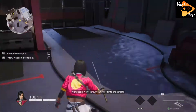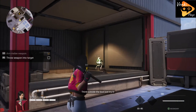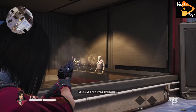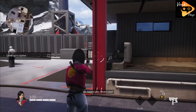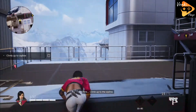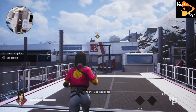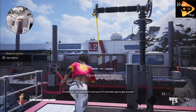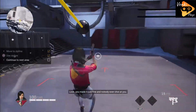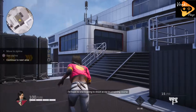Good. Now throw your sword into the target. I'm sorry — throw a sword? Maybe later. What's next? Fine. Climb up to the zip line. It looks fun, but I'm not sure it's the best way to get around — you might get hooked. You made it just fine and nobody even shot at you.